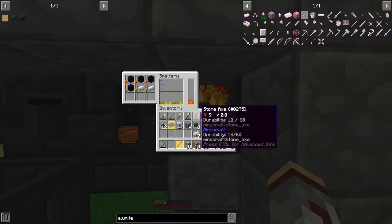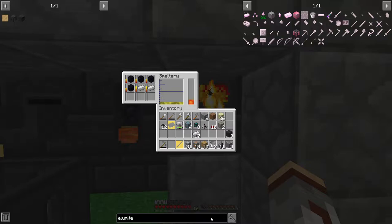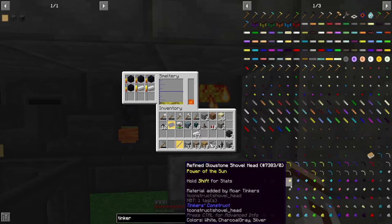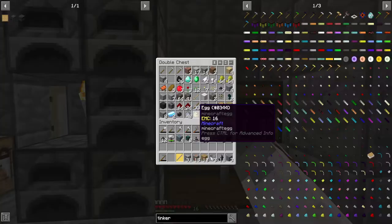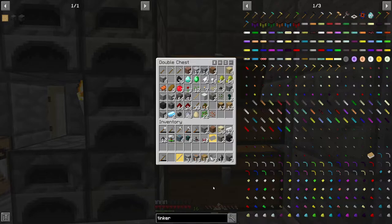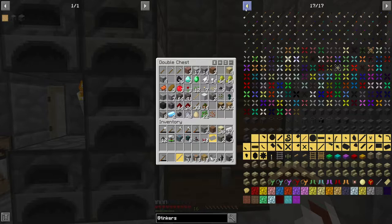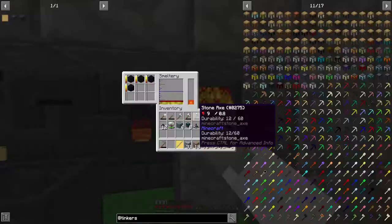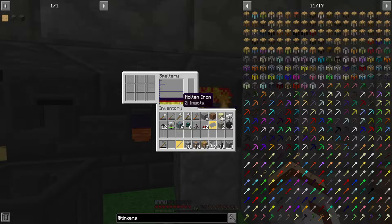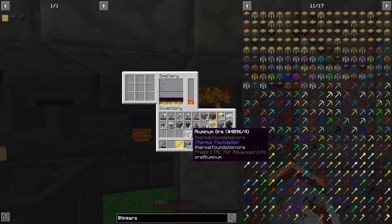Tinkers normally gives you a book to tell you how to make enchantments. Let me check... okay, never mind. Oh wait — one, two, three, four, five — I forgot I needed aluminium in there, not aluminium brass. Okay, so there's the alumite.